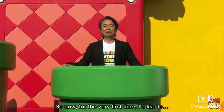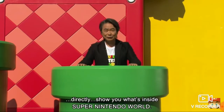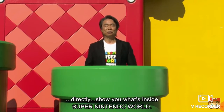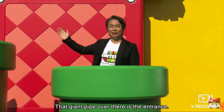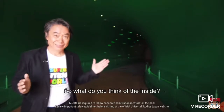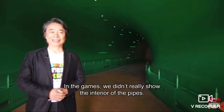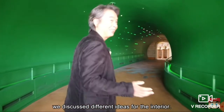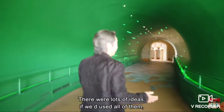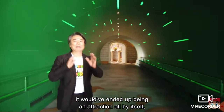That's pretty epic. So now for the very first time, I'd like to directly show you what's inside Super Nintendo World. Directly show you what's inside — is she going to go inside there and show us? Oh my gosh, if you actually do this. Miyamoto, you're amazing. In the games, we didn't really show the interior of the pipes. So when it was time to actually make a life-size warp pipe, we discussed different ideas for the interior. There were lots of ideas. If we used all of them, it would have ended up being an interaction all by itself. So we went with the straightforward warp pipe.